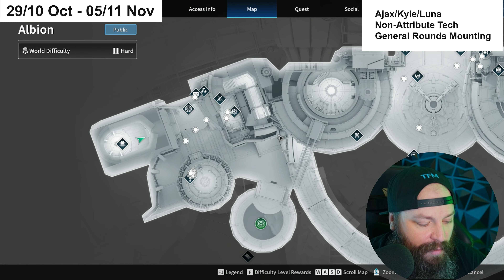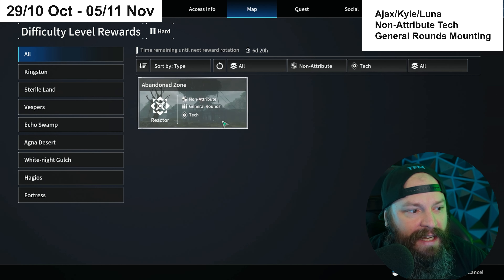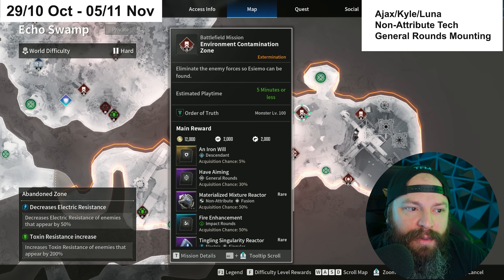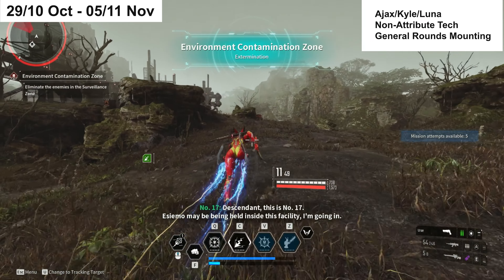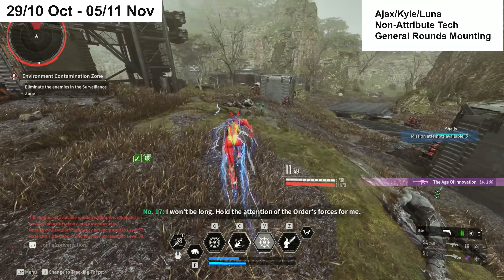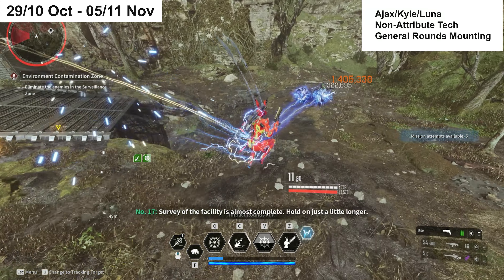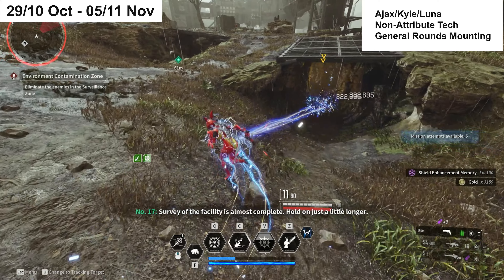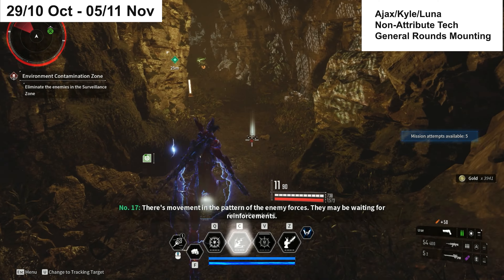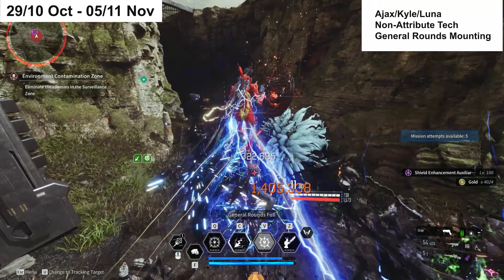To find the farm spot, go to your map, select Non-attribute and Tech — that gives you Abandoned Zone, located in Echo Swamp. The mission there is called Environment Contamination Zone. It's a really good and easy mission to run with a descendant that can clear fast, like Bunny, Valby, or Freyna. You can complete it much faster than the estimated five-minute playtime.